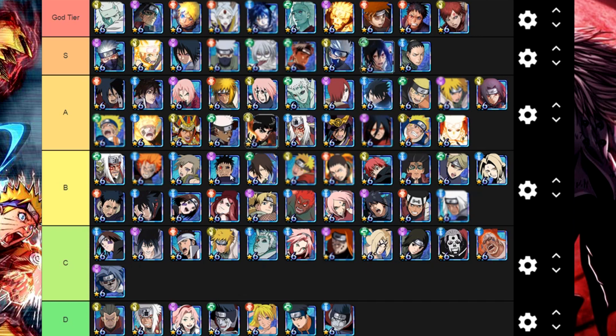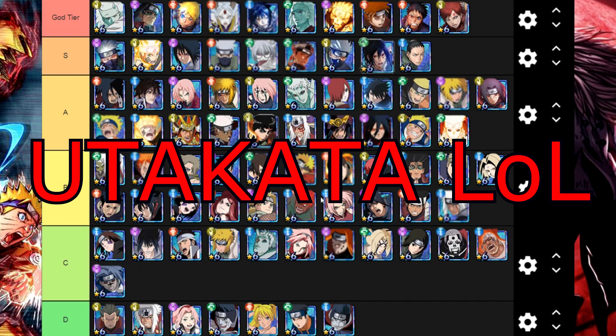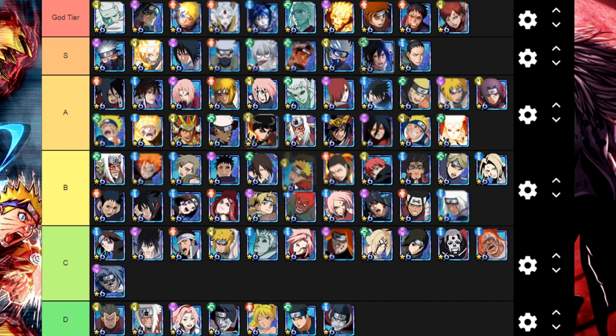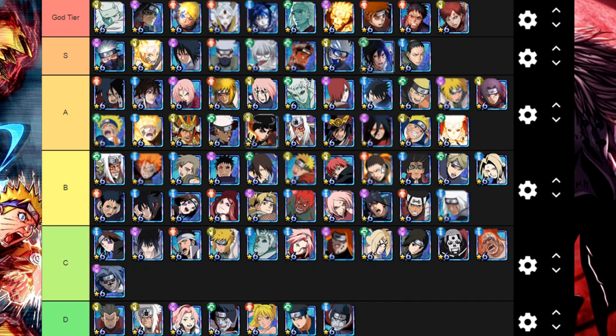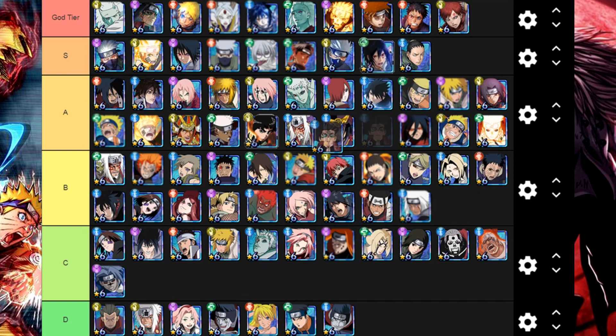This Obito I like — he's OG, max limit break, why not. Then we have Tazuya — you know about him. Sage Mode Naruto — I really like this unit, under cost 28. Then we have Shikamaru — maybe even C tier, but B tier I believe. He goes under cost 28 but that's pretty much it — he's 10 times better for PVP.